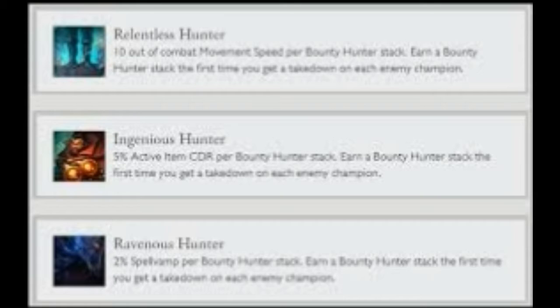Some runes for Sorcery. Transcendence: get 10% CDR at level 10, and any CDR past the cap gets turned into AP or AD adaptive. Celerity: get 4% movement speed and bonus AP or AD adaptive based on your bonus movement speed. Absolute Focus: while above 70% health, gain bonus adaptive damage. Scorch: burn on an ability every 20 seconds. Water Walking: gain bonus movement speed and adaptive AD or AP in the river. Gathering Storm: gain adaptive AD or AP as the game goes on — this stacks a lot.